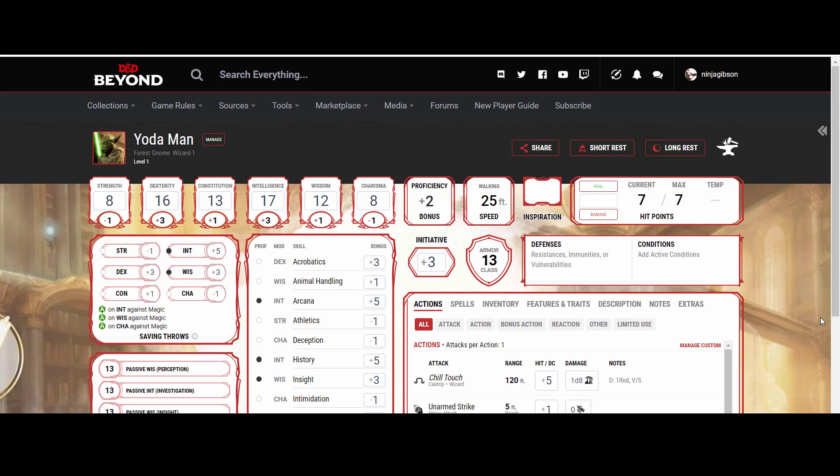So starting off with level one, I decided to go with a Forest Gnome Wizard level one. Partially because with Forest Gnomes you have advantage on saving throws with intelligence, wisdom, and charisma versus magic, so that's good. And I think that gnomes kind of fit the stature of Yoda.